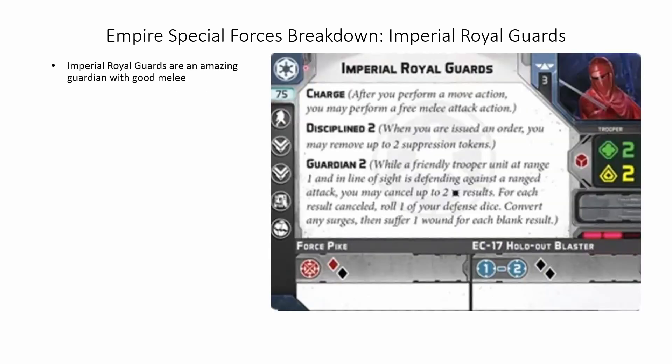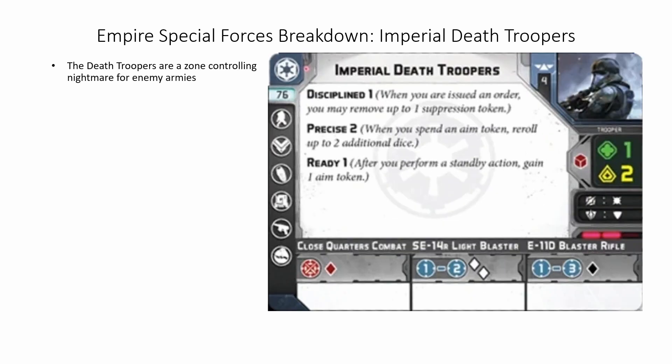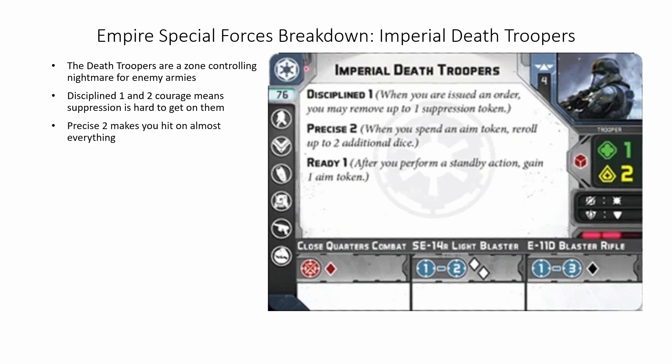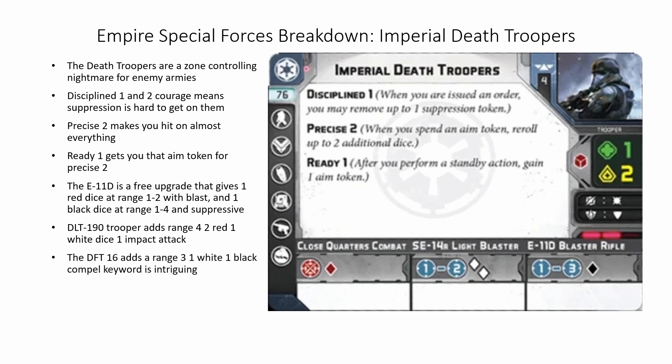The Royal Guards are an amazing Guardian unit with good melee. Charge gives them amazing melee with a move too. 1 red and 1 black attack dice are pretty good, and the Electro Staff Guard adds 2 black dice and Immune Pierce to the squad. They are a decent Jedi-Sith killer unit and pretty good at keeping your commander alive. The Death Troopers are a zone-controlling nightmare for enemy armies. Disciplined 1 and 2 Courage means suppression is hard to get on them. Precise 2 makes you hit on almost everything. Ready 1 gets you that aim token for Precise 2. The E11D is a free upgrade that gives 1 red dice at range 1-2 with Blast, and 1 black dice at range 1-4 with Suppressive. The DLT-19D Trooper adds a range 4, 2 red, 1 white, Impact 1 attack. The DFT-16 adds a range 3, 1 white, 1 black Compel keyword weapon — Compel will really just help you completely ignore being suppressed.